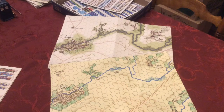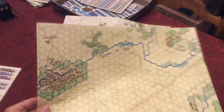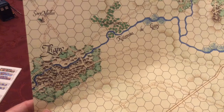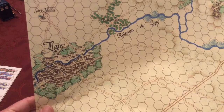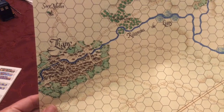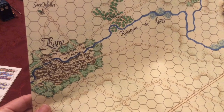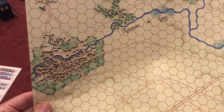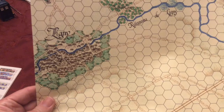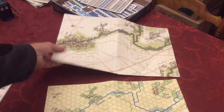With our comparison, let's take a look at the first edition map. This is it here, featuring the town of Ligny and the river. It's a nice map, and the scale of the map is pretty much the same as the new one. The one thing that seems to be different is that the level of detail in the newer map is much more significant.